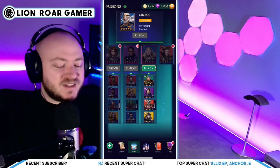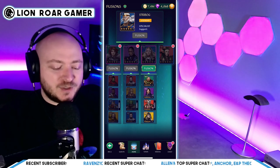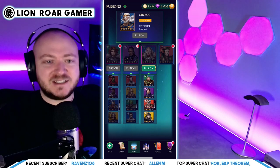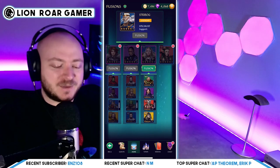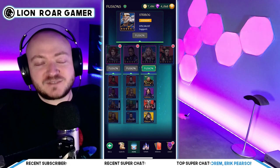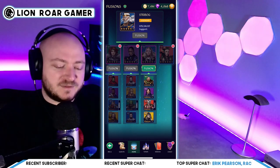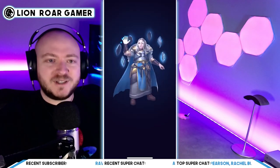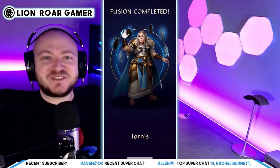You need the four heroes listed below in order to fuse to get Tornus, and that is Floki, Caleb, Bowden, and Darian. The four are listed here — you can see they're highlighted, which means that I have them and I can now fuse them. I've also maxed them up. You not only need to get them up maxed for three star, but then ascend them and get them maxed for four star. You can see I've done that here. So let's click fusion — we're going to pay for it — and now I got Tornus.